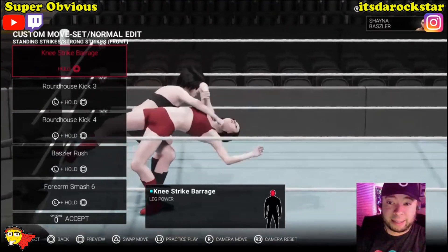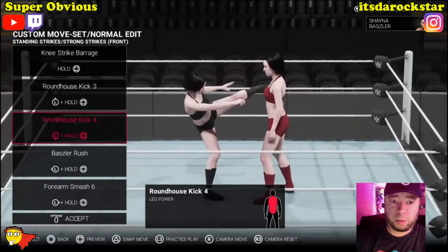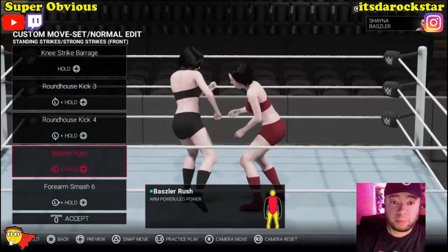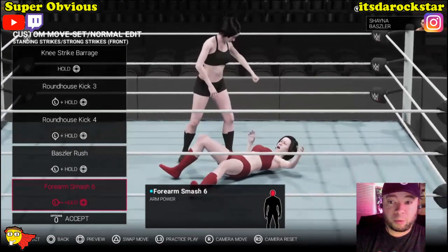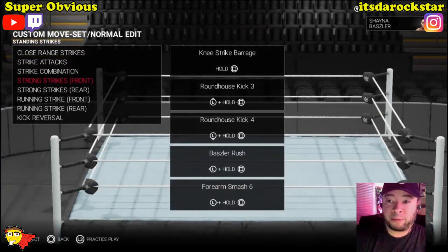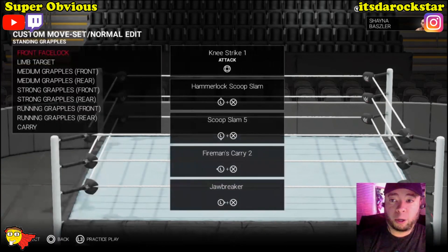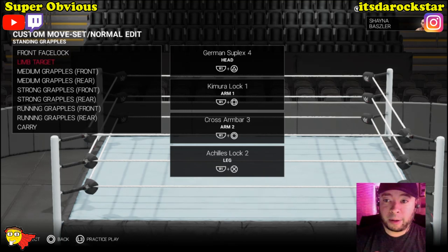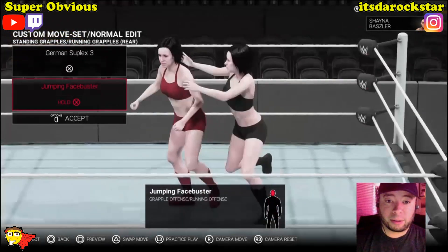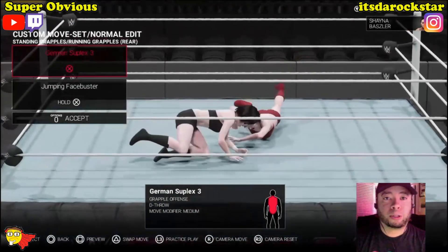If she did that on NXT the crowd would be like silent because they'd probably think the other wrestler is dead. Just her regular striking attacks are fantastic. I hope they have some of the Galatian messed up stuff she'd be doing - she'd be stepping on people's shoulder blades and feet and stuff. Almost everyone has these two moves too, so that's fine. The striking is definitely there already.